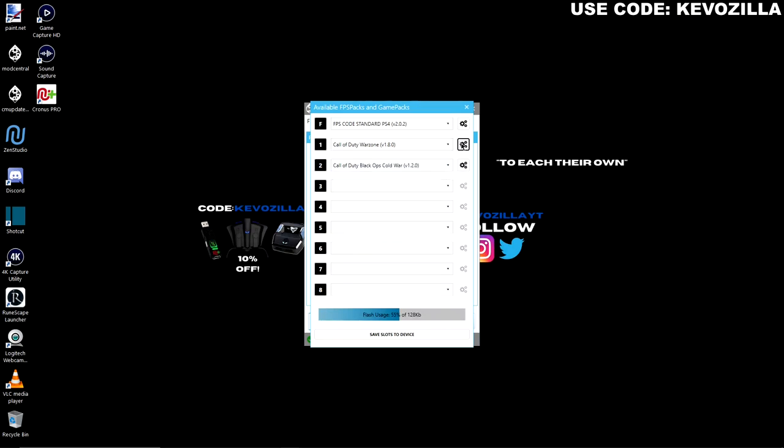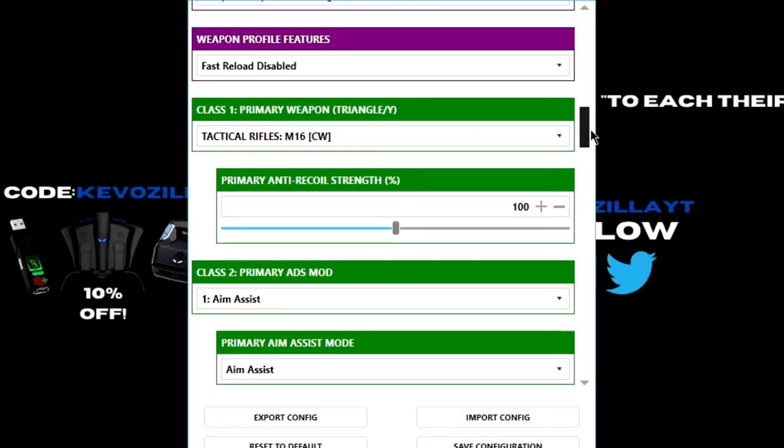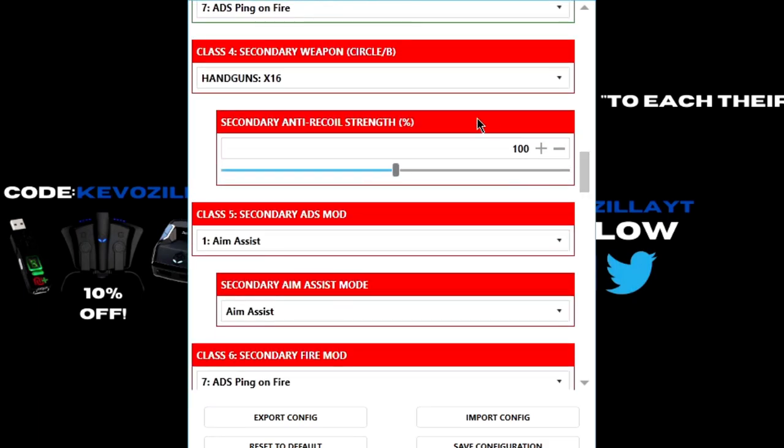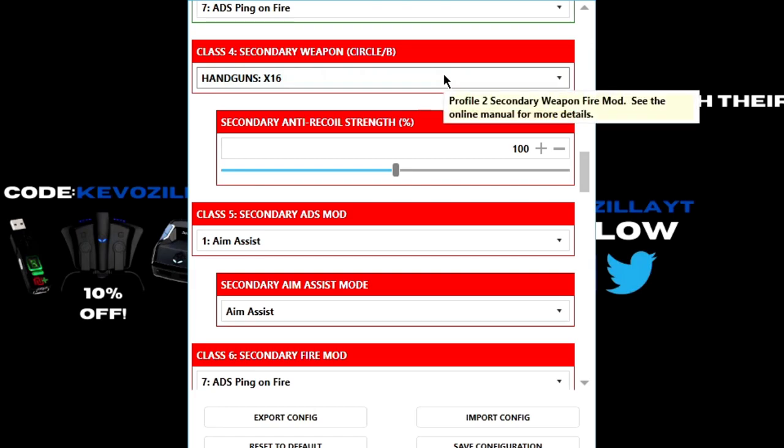Now I'm back at my PC. I just want to show you guys what happened. Going to the Warzone Game Pack, as you can see, I activated the M16 — the Cold War M16 — and it replaced the weapon profiles. I showed you green — first weapon profile — it just replaced it, recognized it, and applied it here. And then the X16, the starting pistol, it recognized it and put it here.